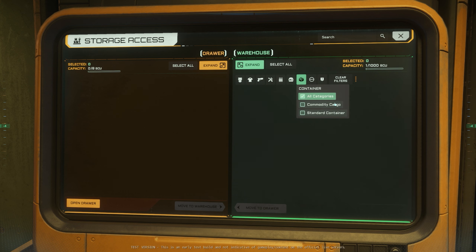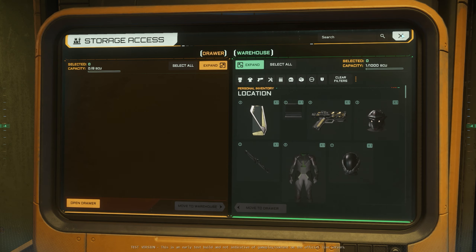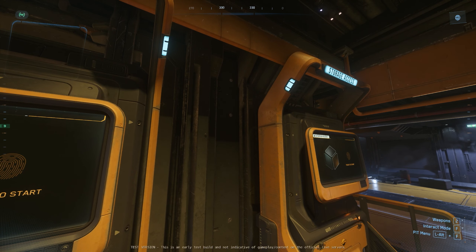I don't think we have anything in the container section. I have to buy some of that. And then we have sustenance — what do I have here? Oh, I got a mug. Well, cool. Let's clear that out. Let's exit the storage access.